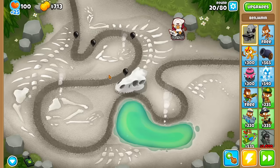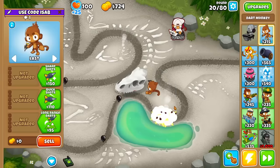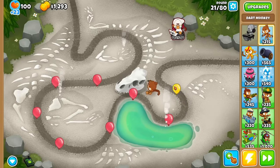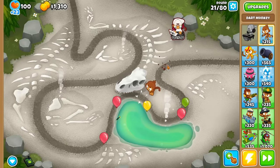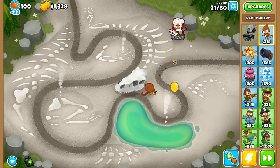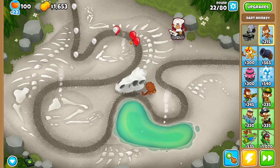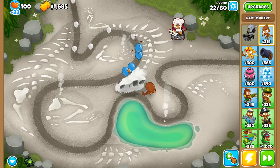Oh no. Now that I upgrade to explosive, I can't pop black bloons. Well, so much for a solo. The worst part too is that because this is not even a tower, I can't give a MIB on it. So I'm gonna need to rely on something to pop black and zebras until a future upgrade allows us to pop them.